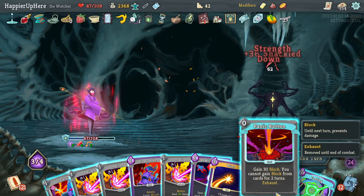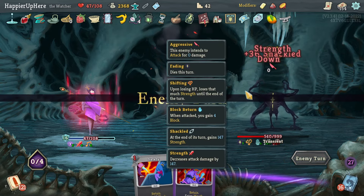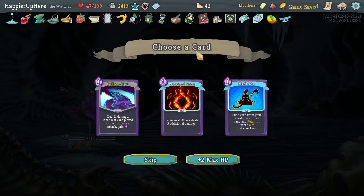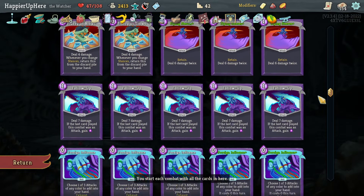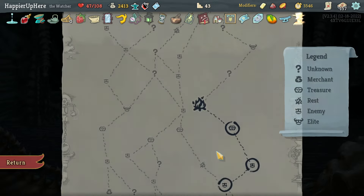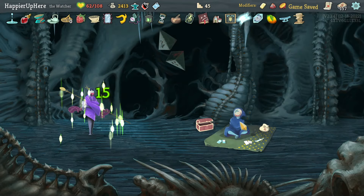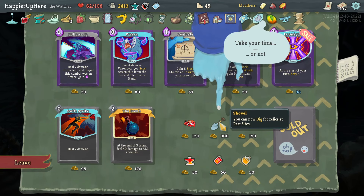I don't need to be super greedy anymore. Got a Fear Potion, Follow-Up, Wreath of Flame, Meditate. I already got a Follow-Up early on, so between Wreath of Flame and Meditate - let's grab Meditate. Got Strike Dummy - cards containing Strike deal three additional damage. Got another shop - that's awesome! Shovel - you cannot dig for relics at rest sites; hand drill - if you break an enemy's block, apply two Vulnerable.